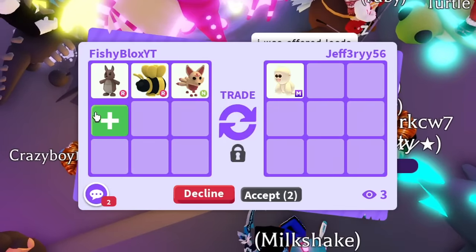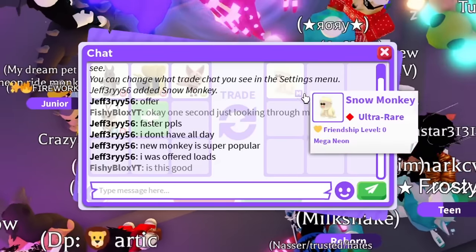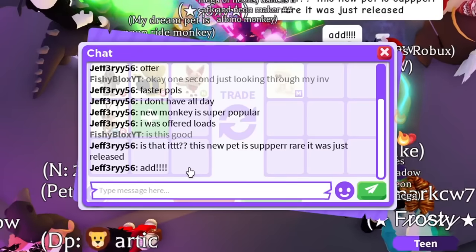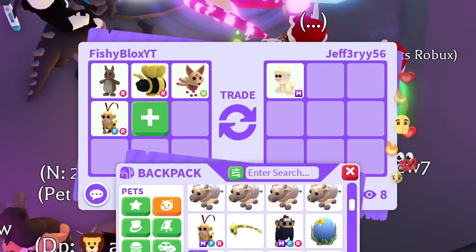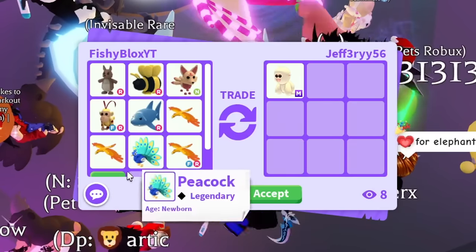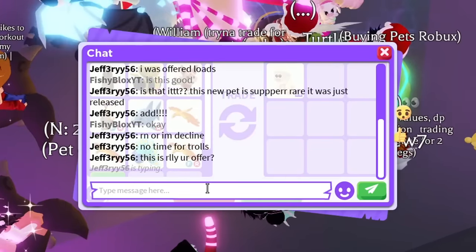I'm gonna do a Neon Kitsune King, a Kangaroo, and a Monkey King. This new pet is super rare — it was just released. They want me to add more. I'm declining the rude response, adding another Phoenix. Comment down below: am I being over or is this under? I feel like this is a fair trade — the Snow Monkey isn't Robux so it doesn't have the best value.